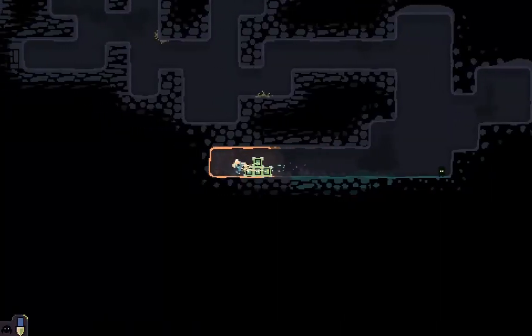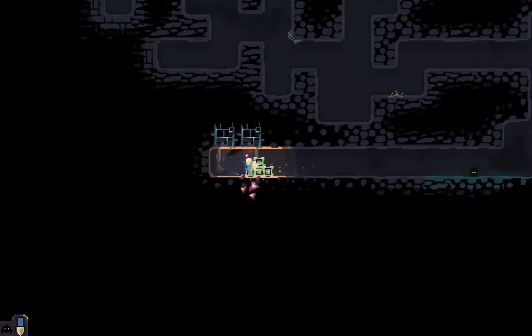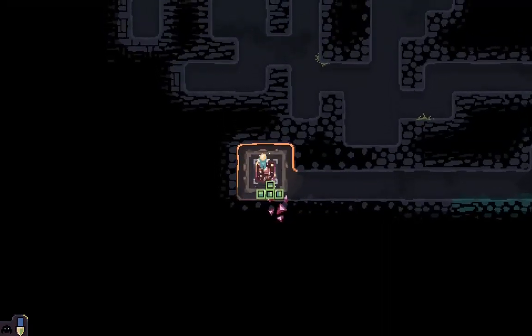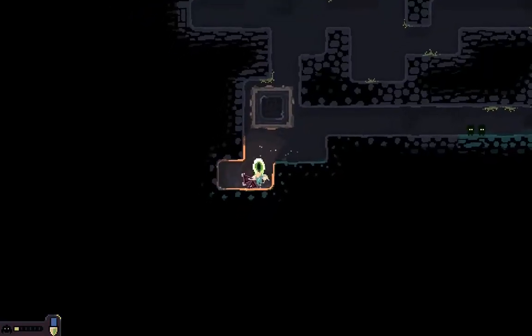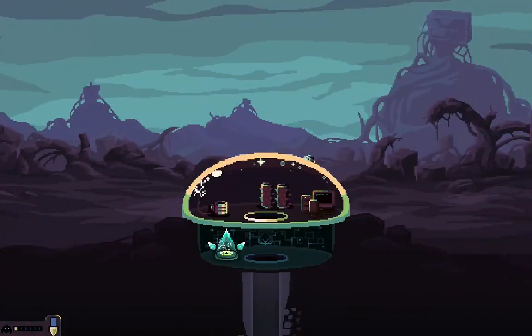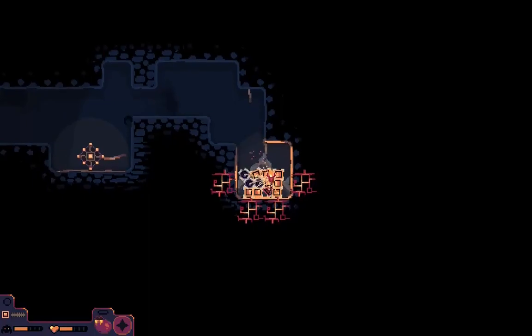One of the mysterious objects you might find during your travels are secondary gadget items. You'll notice these by their almost Tron-like block appearance. Once unearthed, hauling one of these back to base will give you a choice of two gadgets, such as a teleporter for back and forth travel. You can also shred an existing one to gain cobalt for repairs instead if required. The interesting thing about these is that although they sound good on paper, there will always be an inferior version of what they can be, giving you incentive to upgrade them and make them the gadget they were meant to be.